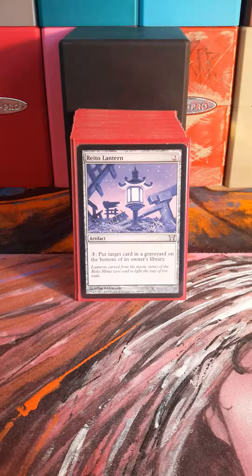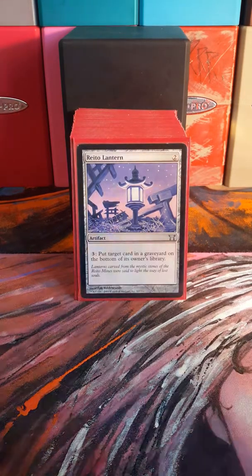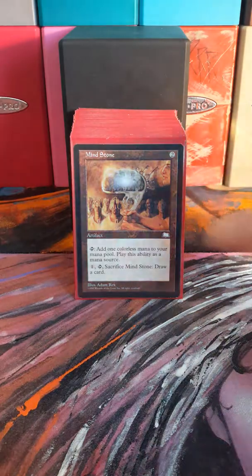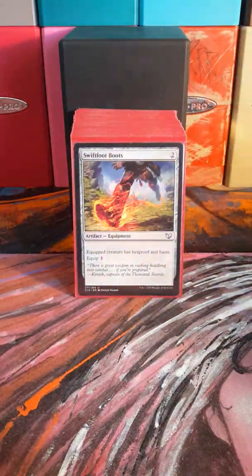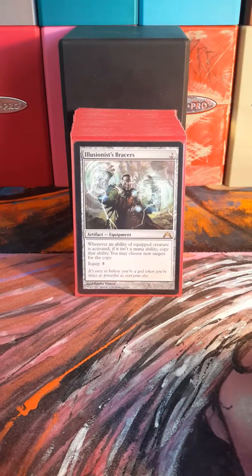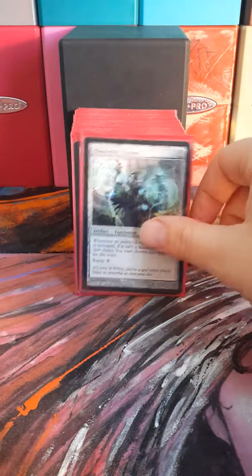Lantern is a way to put dragons back in your library after they've gone to the graveyard after you sacrifice them or whatever. Mind Stone. Swiftfoot Boots. Illusionist's Bracers — doing the commander's ability twice is what you want to be doing.